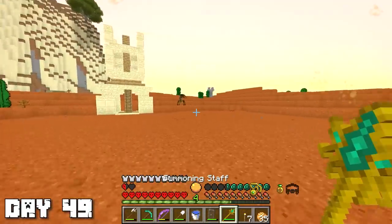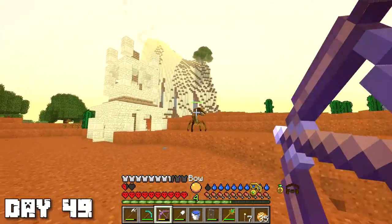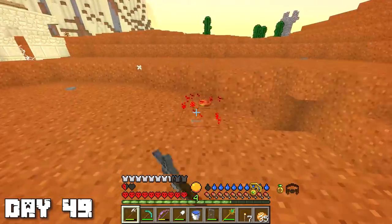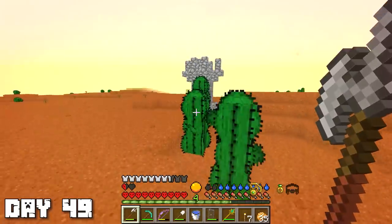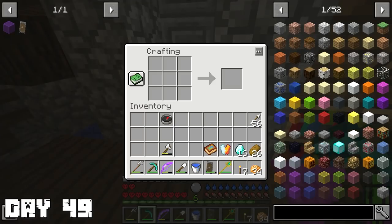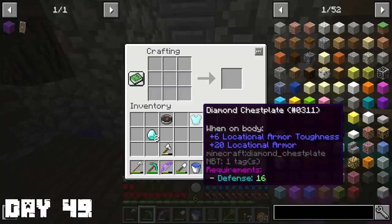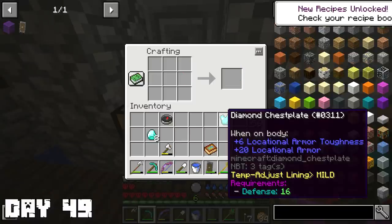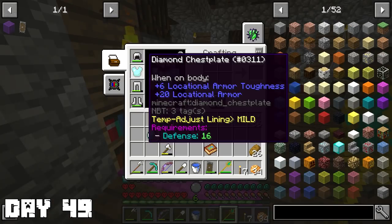On day 49, I realized I had a summoning staff and totally forgot about it — this thing is so useful. I went and fought a joust and it was not even hard at all. My summoning companions shot a huge fireball and just killed it instantly — that was so sick. Fighting mobs is so easy now. By the end of that day, my defense was finally level 16, which means I can wear diamond armor. The diamond armor didn't seem to have any modifiers. I combined it with the Aussie chestplate liner and got 'temp adjust lining mild' — now hopefully I won't get super hot or super cold anymore, because that was super annoying.